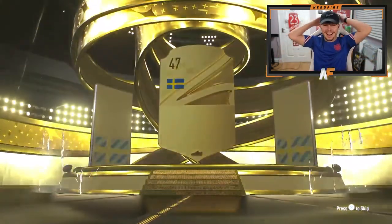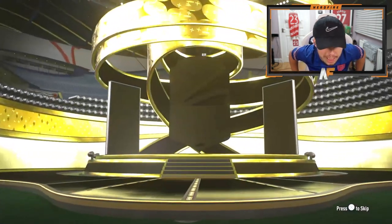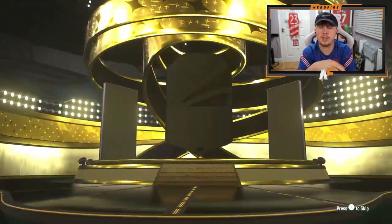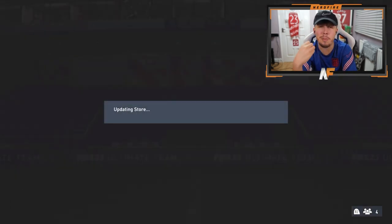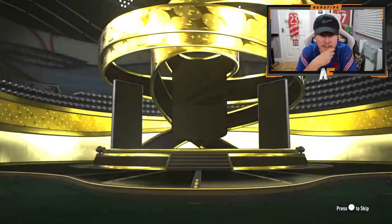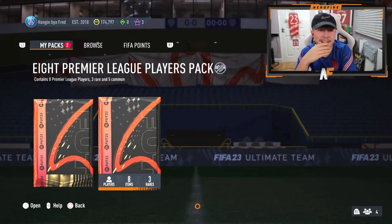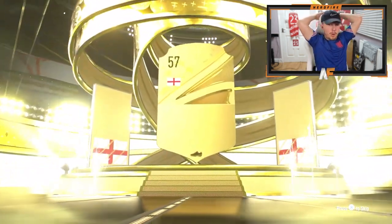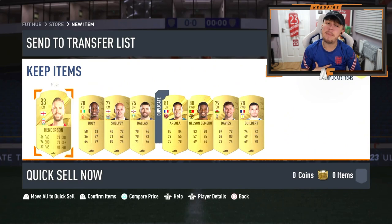Still no walkout for Mark. Pack six: board - Sancho. Final three: mostly non-boards. Pack eight: board - Trippier 84. Final pack: not a single walkout the whole ten - England center mid Henderson. That was a really bad batch of ten, even worse than mine.